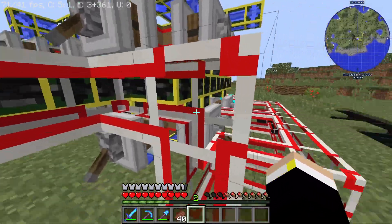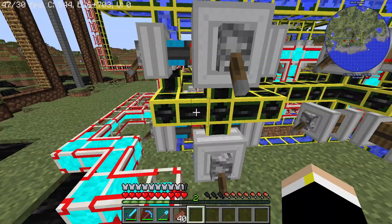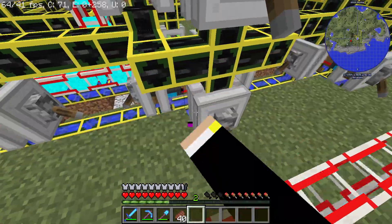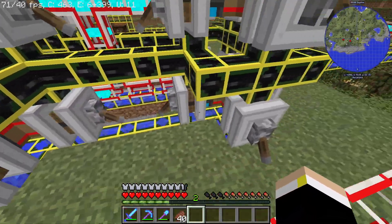So all these white pipes are power pipes. All the yellow ones are liquid pipes. We have the oil liquids on the middle row, so it hits both of these — this generator and this generator on all of these. And then at the top we have water, and at the bottom we have water underneath the ground.